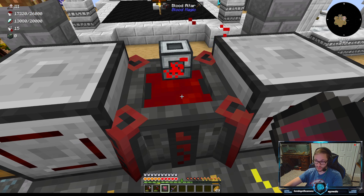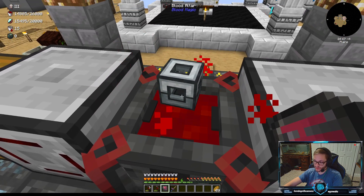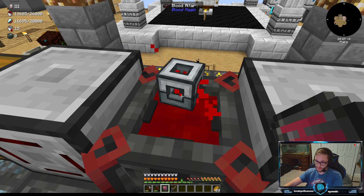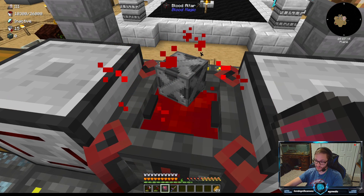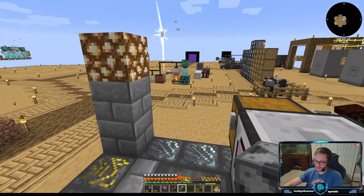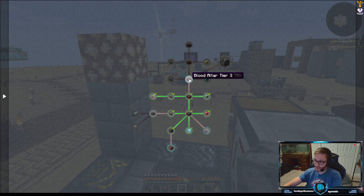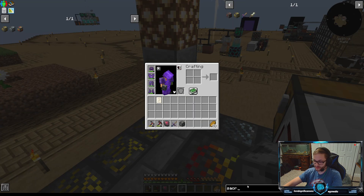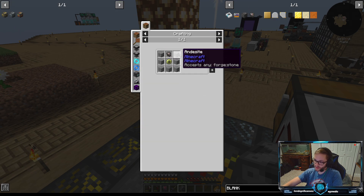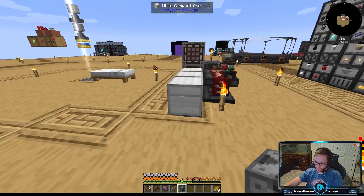Blood Magic is not for the sleepy among us, that's for sure. We should shortly get a steel casing — which is what we've been going through for about 40 minutes this episode. We're very close — drain 20,000 LP — it's draining relatively quickly. There it is! We got it! I didn't get the achievement — I guess I didn't hold 20 blank runes in my hand at once. I have all the other runes — I just need some blank slates.